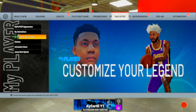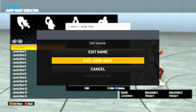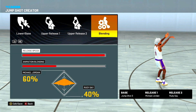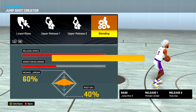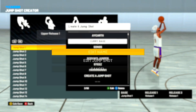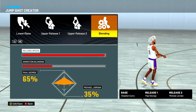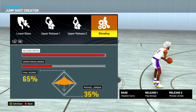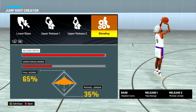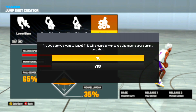One more guard jump shot: Jump Shot 3 base with Michael Jordan and Rudy Gay, speed all the way up, animation blending 60/40. For centers, I live and die with the Curry base jump shot — Steph Curry base with Paul George and Michael Jordan, 65/35 blending, release speed all the way. A center that can use Curry base is so unstoppable. It's very easy to time, so smooth and pure. I use it on my glass cleaner all the time.